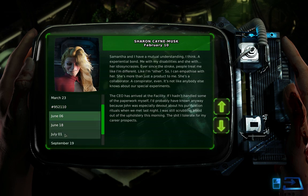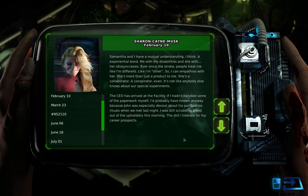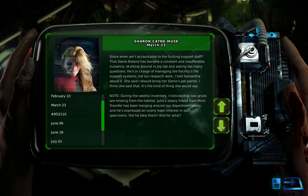February 10th: 'Samantha and I have a mutual understanding — an experiential bond. Me with my disabilities and she with her idiosyncrasies. Ever since the stroke, people treat me like I'm different, like I'm other, so I can empathize with her. She's more than just a product to me — she's a collaborator, a conspirator even. It's not like anybody else knows about our special experiments. The CEO has arrived at the facility. John was especially devout about his purification rituals when we met last night — I was still scrubbing blood out of the upholstery this morning. The shit I tolerate for my career prospects.'